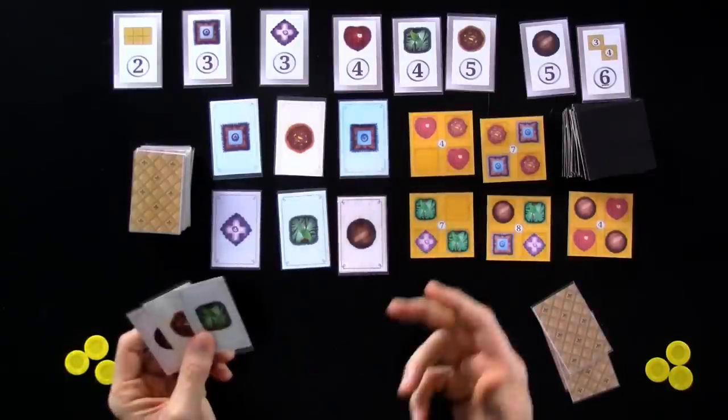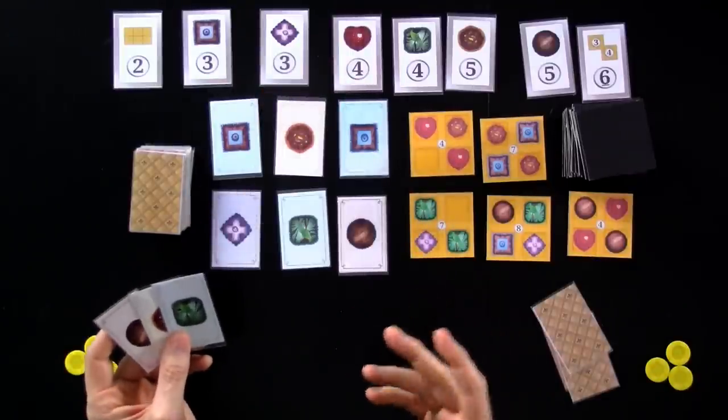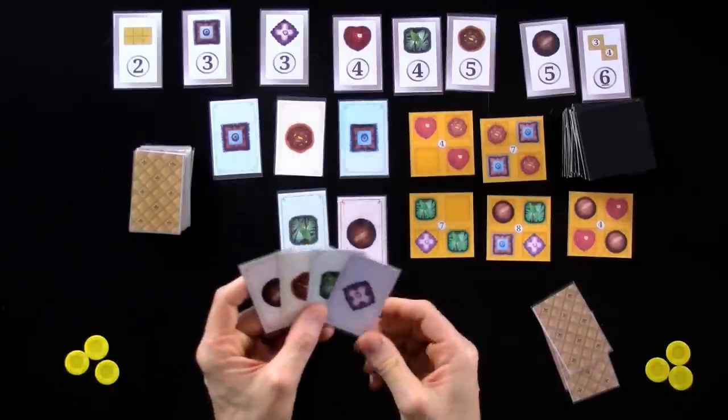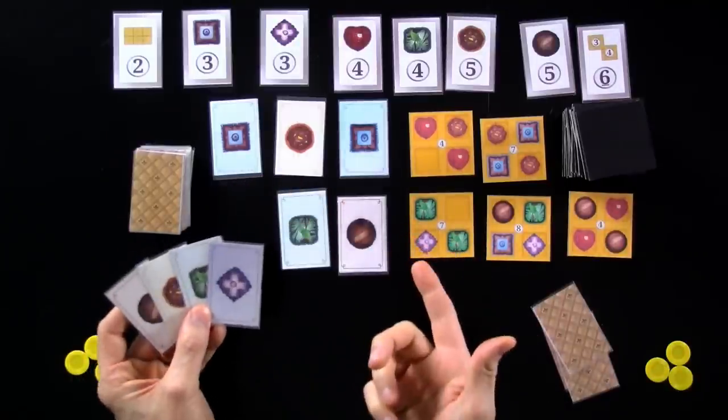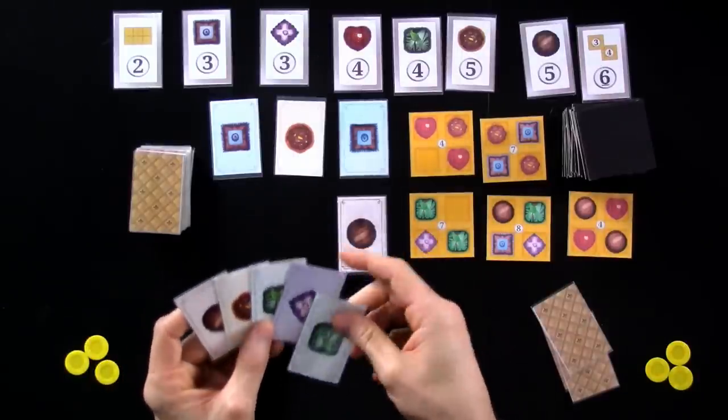So I'm going to do two actions. First action, I'm going to grab some more chocolates for my hand. Now I've got two ways to do this. I could take one card — that would be an entire action — and then my second action for the turn could be to grab the mint. But then my turn would be over and next turn I'd be able to convert these.